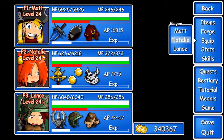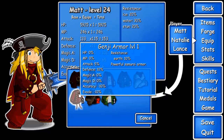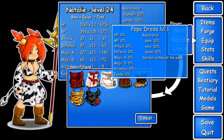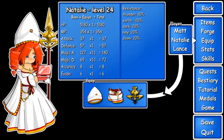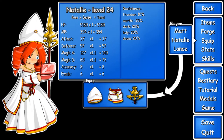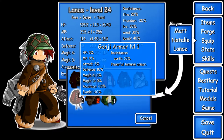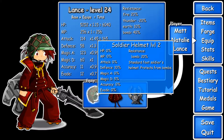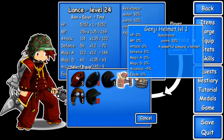Let's check out the equips I just got — let's go with Matt first. Genji armor raises attack by 5% and defense by 10%. It's resistant to dark, holy, and doom. I'm just going to dress her up like this for now — if nothing else, it looks cool. It lowers accuracy and evade a bit, but increases defense and earth resistance. I'm fine with that.